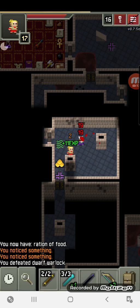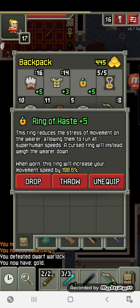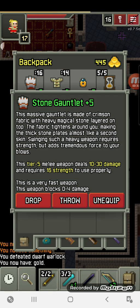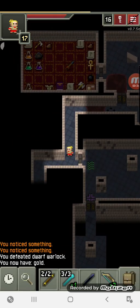We definitely want to increase our haste here. So this is what we've got going on here — pretty good stuff. We've got a plus 5 haste ring, so 200% increased haste. We've got a plus 3 scale armor, 3 to 20 damage protection, and a plus 5 stone gauntlet. This is a very fast weapon, 10 to 30 damage.